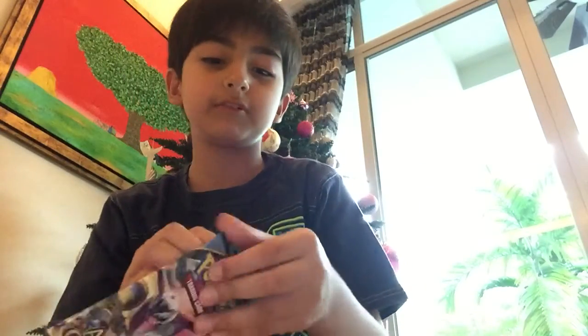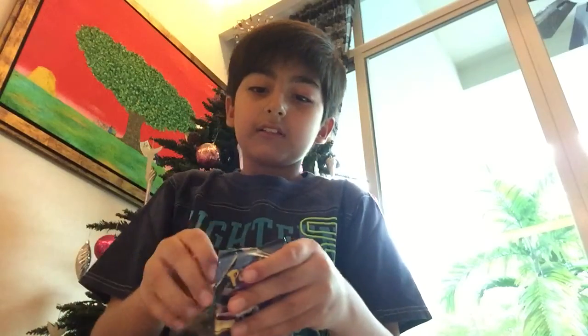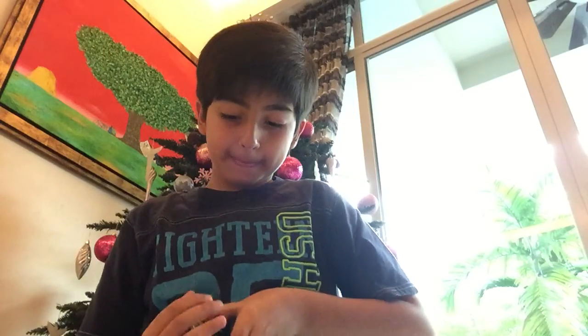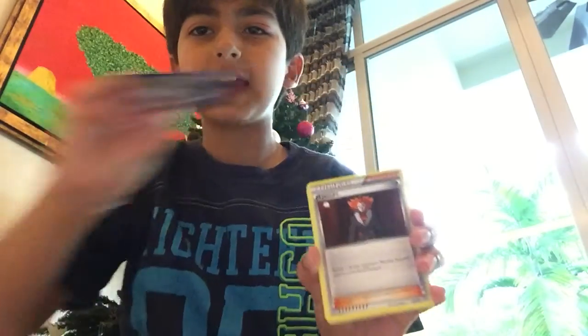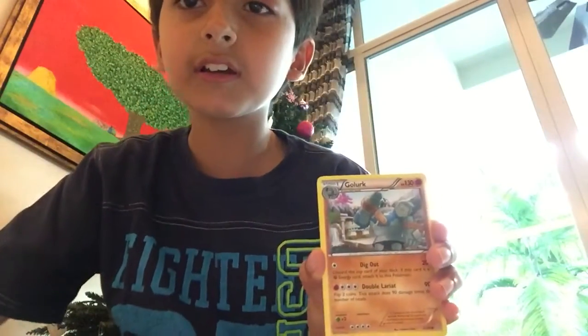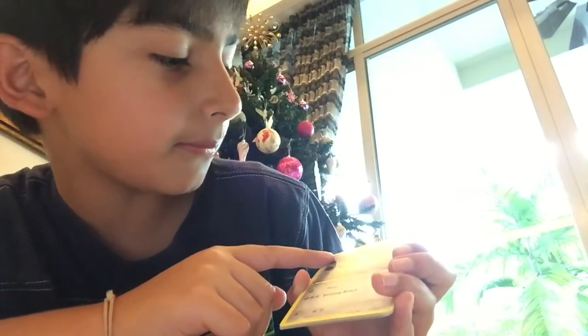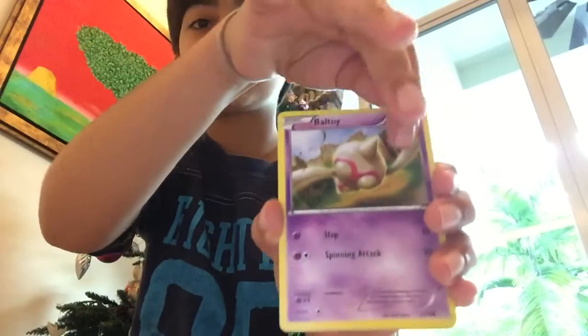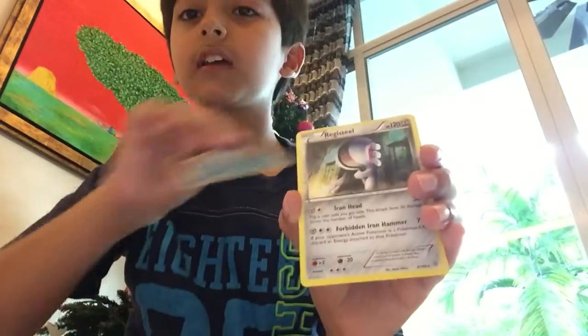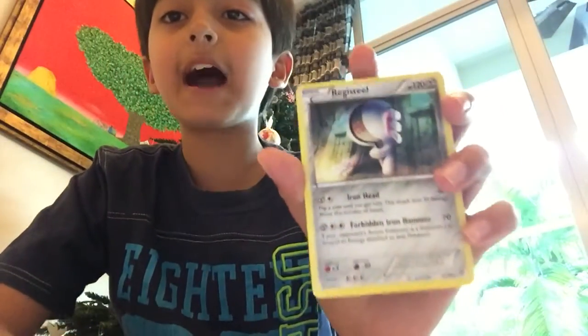Oh my god guys, we've been doing well! I might open another Ancient Origins now and save the last Breakthrough. We start off with a Sableye, Lissandra, Vespiquen, Relicanth, Gallade. Beldum, Beldum, Malamar — and the last card is a Regigas. He's a legendary but I'm not sad guys — we've been pulling EXes in every pack, it's really cool.